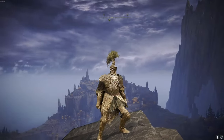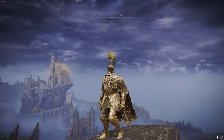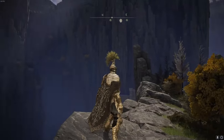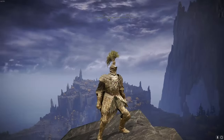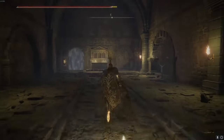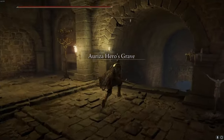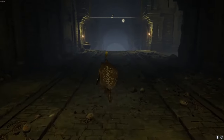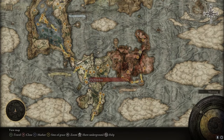Starting with number 5: the Tree Sentinel set. This set is not only nearly impossible to find on your own if you didn't already know about it, but it's also in my opinion one of the best looking armors in the game. I've beaten Elden Ring seven times, have all achievements unlocked, and I'm going to be honest — I didn't find this set on my own. If you want this armor, let's get to how to find it.